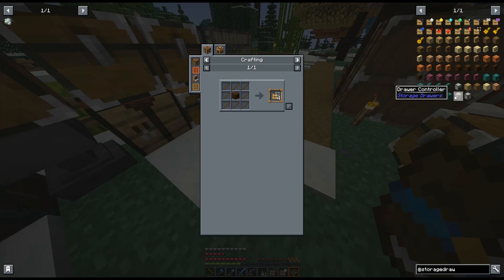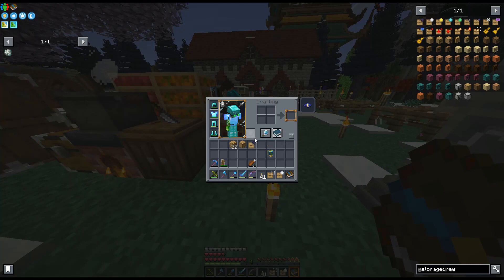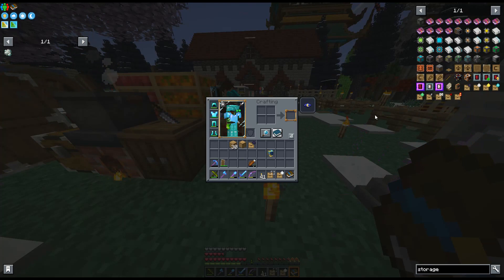There's the drawer controller, which compacts stuff, and a control slave that connects to adjacent drawers. If you put stuff into the drawer controller it'll automatically sort it into whatever nearby storage drawer already has that item in it. I'm going to look around — is there a guidebook for storage drawers in here? Looks like no.